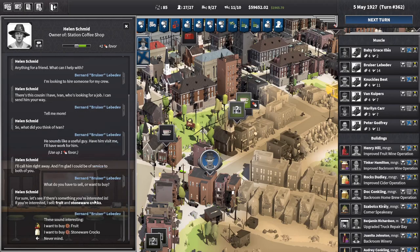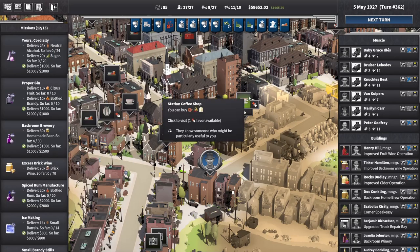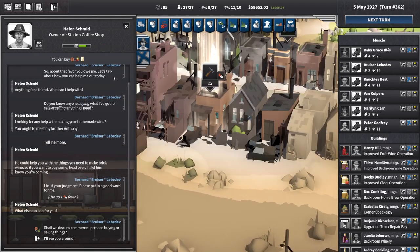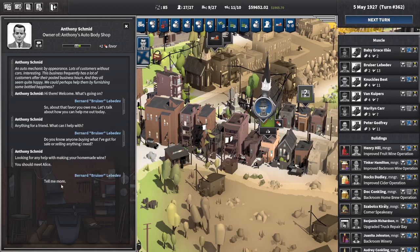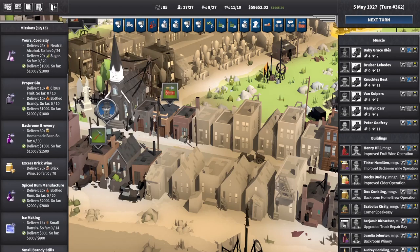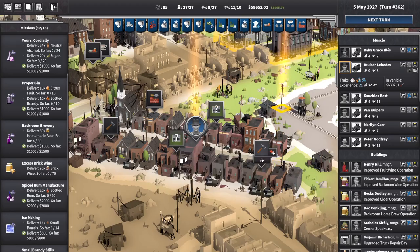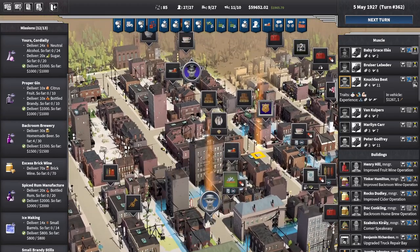Let's recruit this guy — yep, let's get you on board, excellent! You're selling stoneware and stuff, that's fine. We didn't actually uncover that place, might as well do that. Let's go over — that uncovers the area, nice. Get Bruiser to come down here — he's got cash on him. That'll unlock another area. You've got more malt syrup, that's great. And you want to buy brick wine — you've also got little bottles as well, interesting.